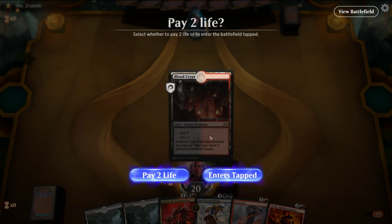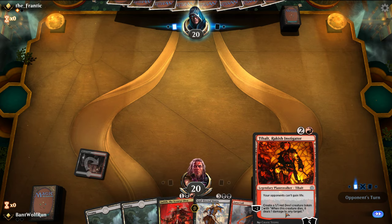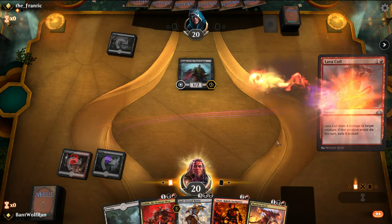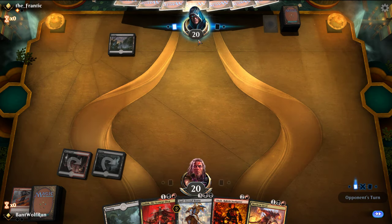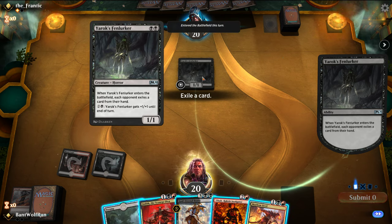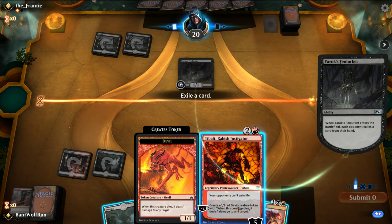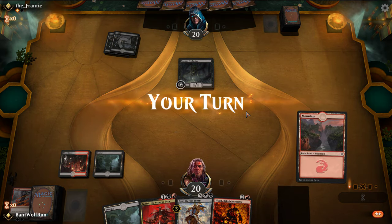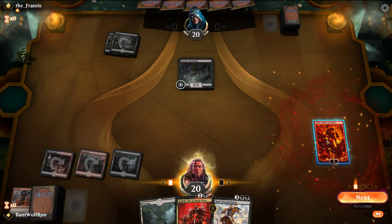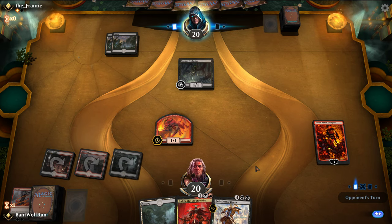Oh, this might be mono black — we need to exile a card from our hand. Mayhem Devil? Drawing the Line kind of sucks there. My assistants are painfully slotted. It's not expecting that, so we misjudged game one.